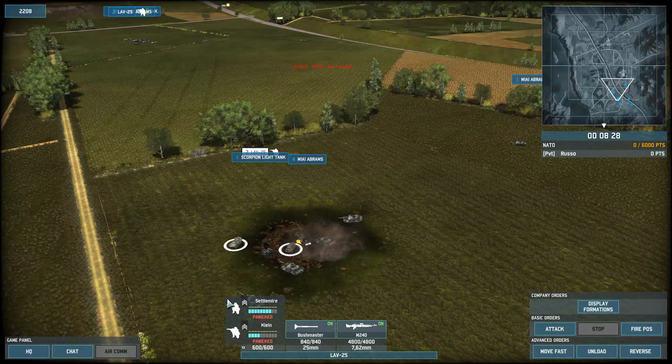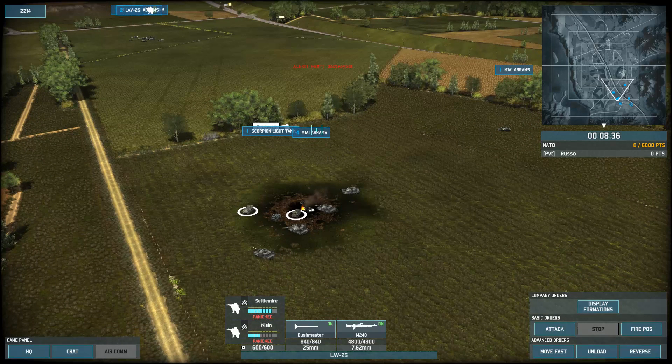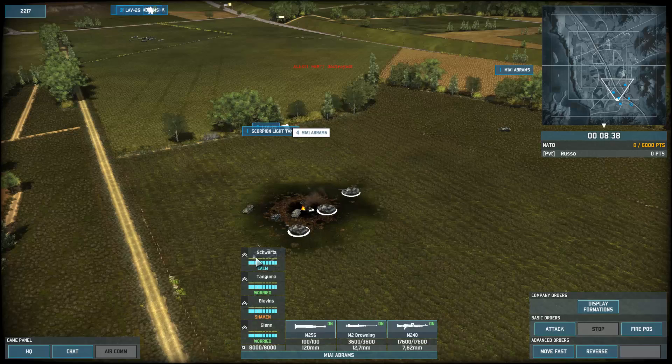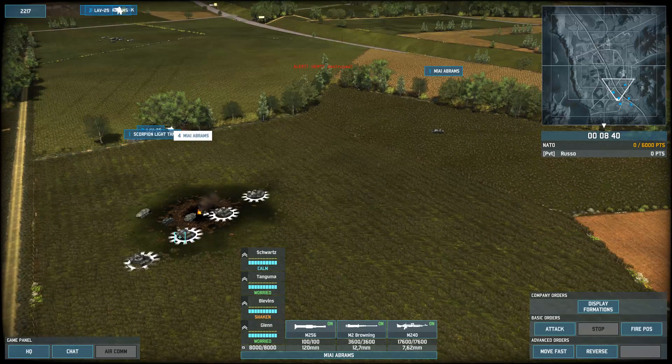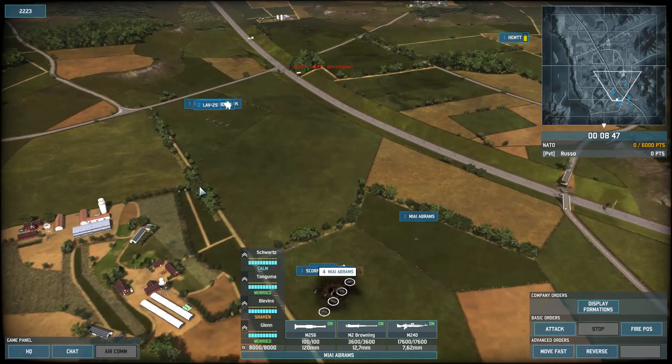It took two bars of health off the Scorpion, it took six bars off this LAV-25, two off this one, and panicked it into the Abrams. The Abrams didn't take damage at all — the armor was just too high, not to mention the front armor on the Abrams was pointed toward the explosion.